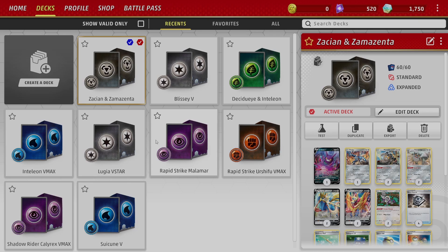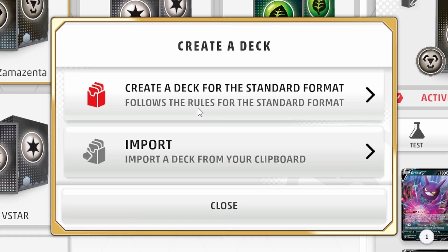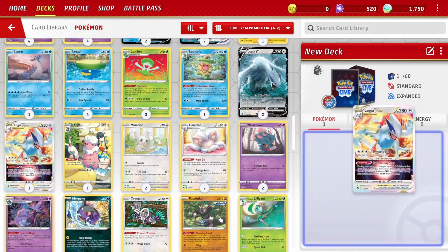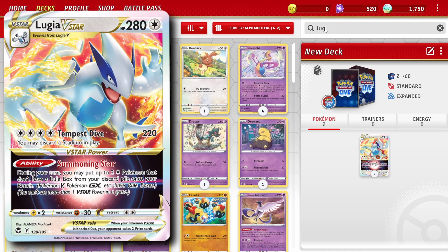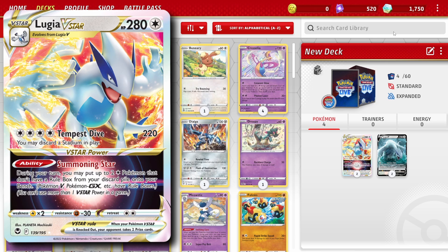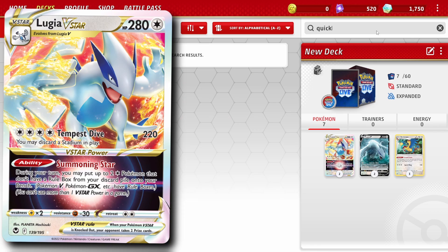Now that you've logged in, completed the tutorial, and collected your welcome rewards, let's create a deck for the standard format. Pokemon TCG Live gives you some pretty powerful cards just for logging into the global beta right now. You'll get 2 Lugia V, 2 Lugia V Star, and 2 Archeops. These are all powerful new cards from Silver Tempest and this will be the focus of our deck.